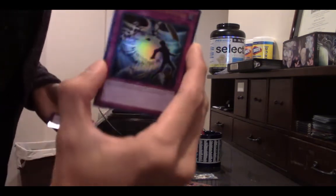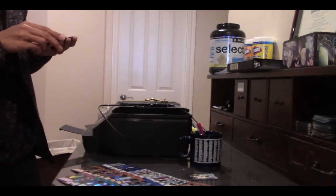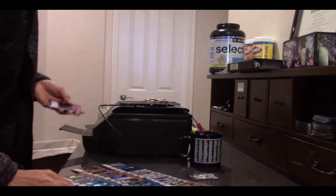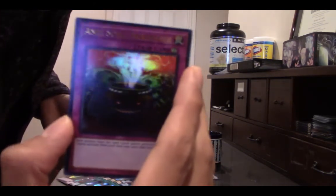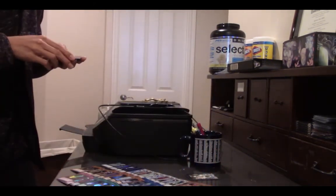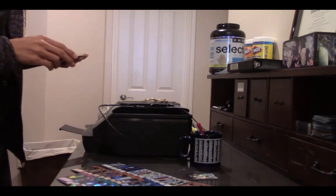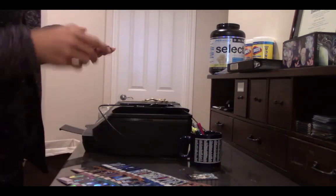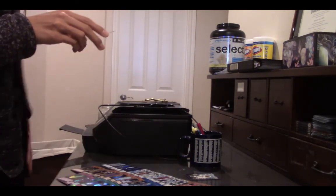Heavy Storm Duster — looks like a reprint of the original Heavy Storm; I'm not sure if that's from Metal Raiders. Royal Decree — this is a guy in a castle, beautiful card. Anti-Spell Fragrance right there. There Can Be Only One — that's a funny card. Wire Tap. Solemn Strike — it's like Solemn Judgment but a revamped version. And the last card in the box is Red Reboot.